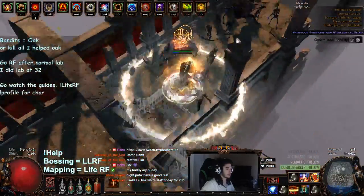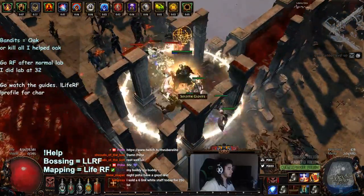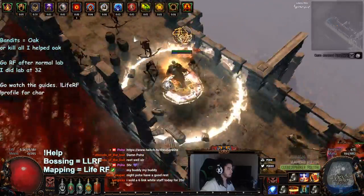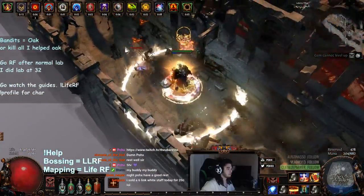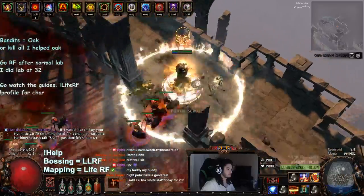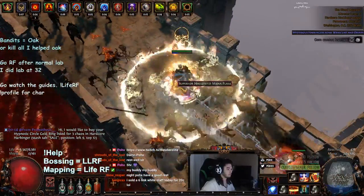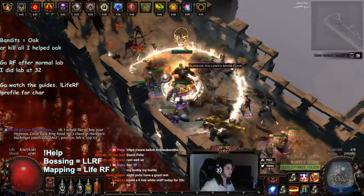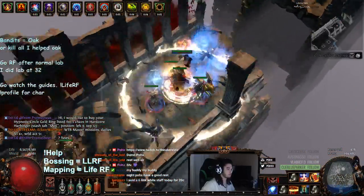And then you've got blue packs on the side, always. Ash Orb drop there. And then blue packs on the right.